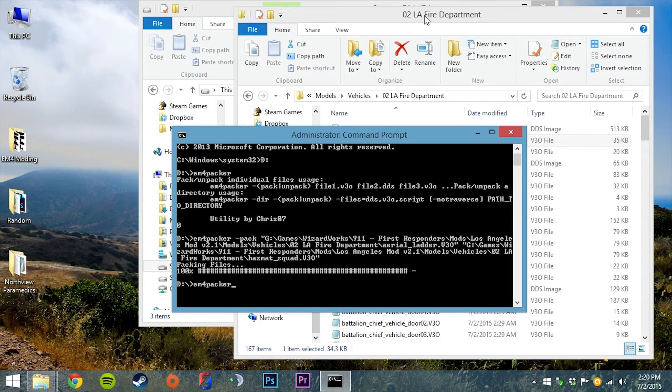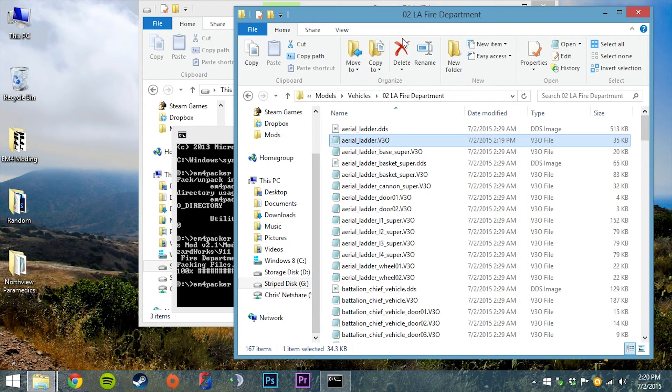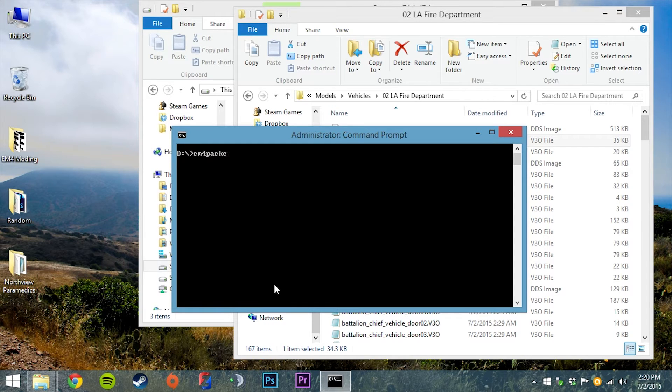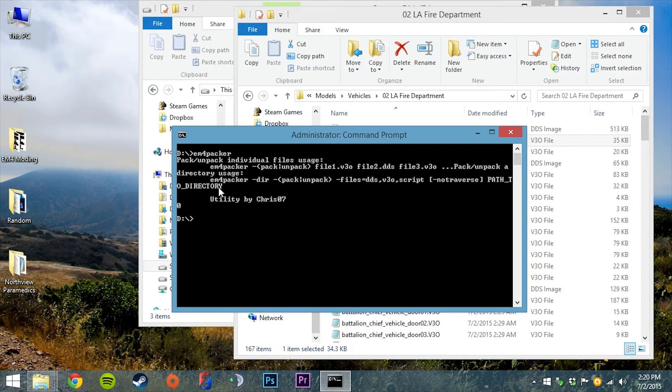The coolest and most useful feature of this utility is the ability to pack all files within a directory. I'll clear the command prompt and type EM4 Packer. For directory usage, I type EM4 Packer, then hyphen dir — this tells the packer we're going into directory packing mode. Then I select an operation, either pack or unpack. I'll go hyphen pack. The next required directive is to tell it what kind of files to pack, so I type hyphen files equals — remember, no spaces allowed in these directives, only between directives.